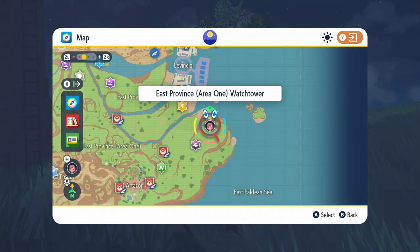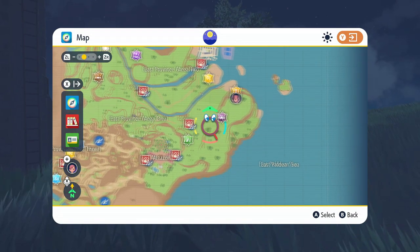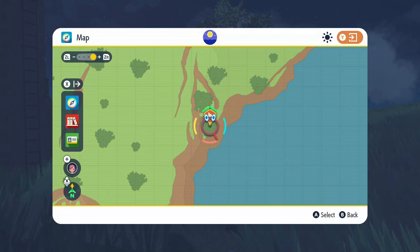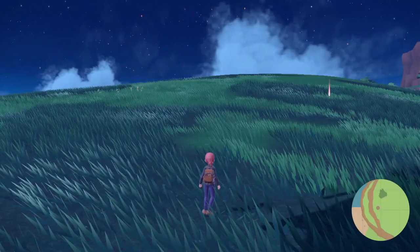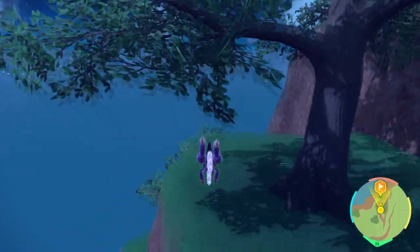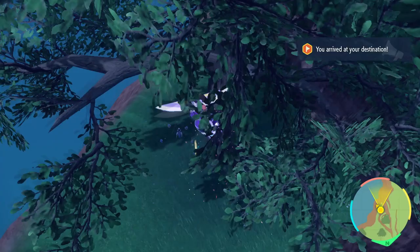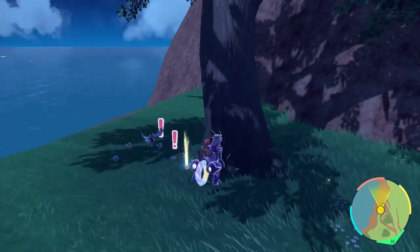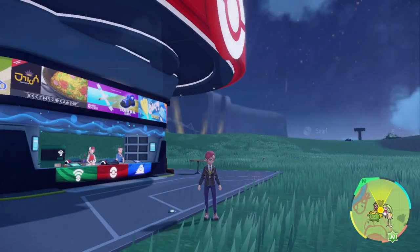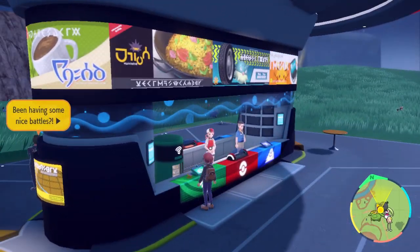For the fourth and final method, fly over to the East Province Area 1 Watchtower or the East Province Area 1 Pokémon Center and go to these double trees. The back one on the coast is the one you want. Once you get over there, find the tree on a lower level — on this low ledge — and you can find the TM right here. I was going really slow to avoid interacting with those Corvisquire and Rookidee.